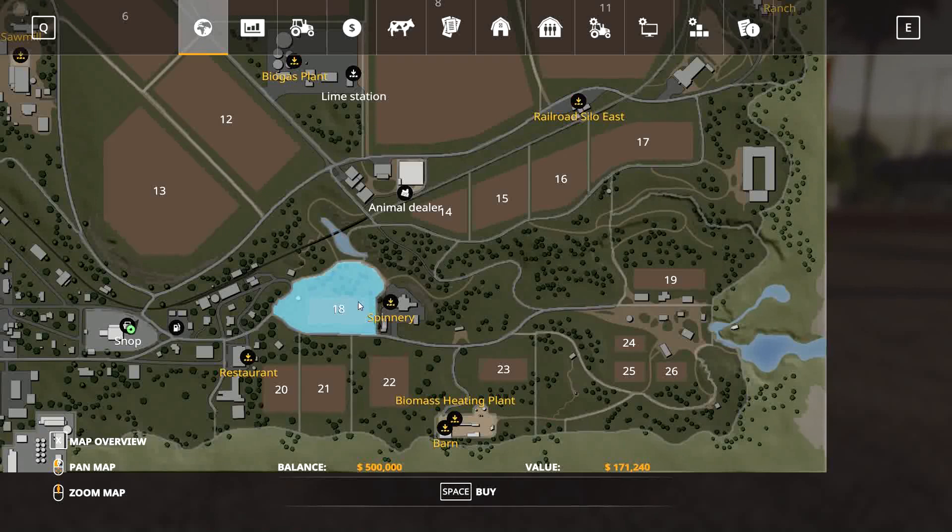To farm this land you need equipment, and if you decide to buy it, you're going to spend all $500,000 — if not more. You might even have to borrow money from the bank at the shop. The cheapest tractor is $59,000, the cheapest trailer is $8,000, and the cheapest harvester I'd need is $84,000, with my preferred one at $100,000.